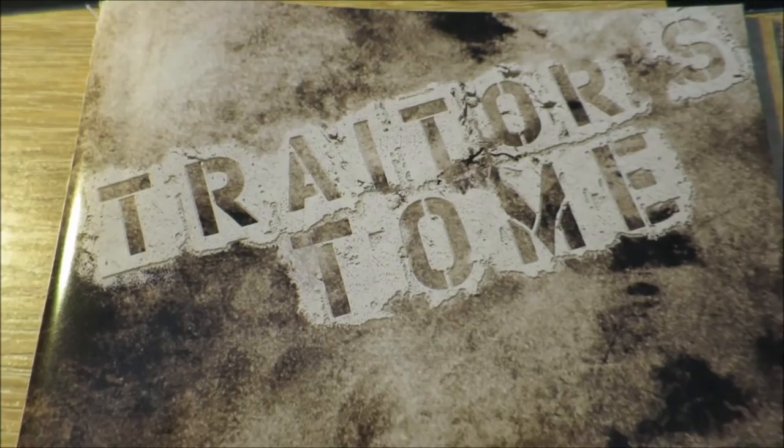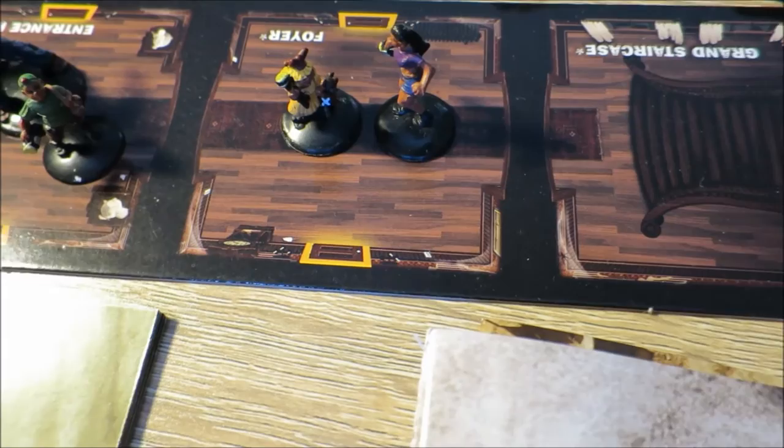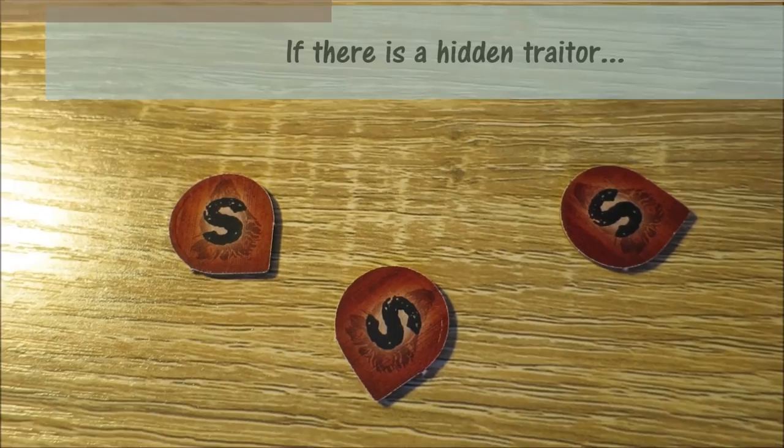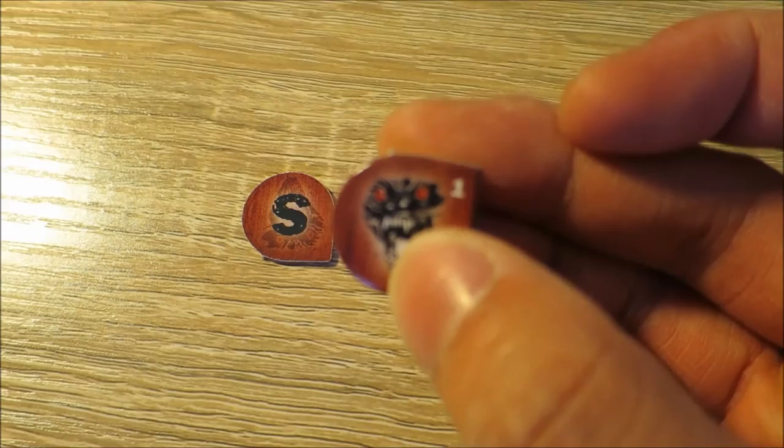Turn order begins with the traitor, then monsters, then heroes. The traitor can now move through rooms without resolving effects. Monsters move according to their speed using dice rolls; they can't be killed, can't carry items, can't explore new rooms, can only attack once per turn, and ignore all room effects. The traitor wins if their conditions are met according to the scenario, and vice versa for the heroes. Some scenarios have a hidden traitor, determined by secretly numbered tokens — if a player has number one, they are the hidden traitor.